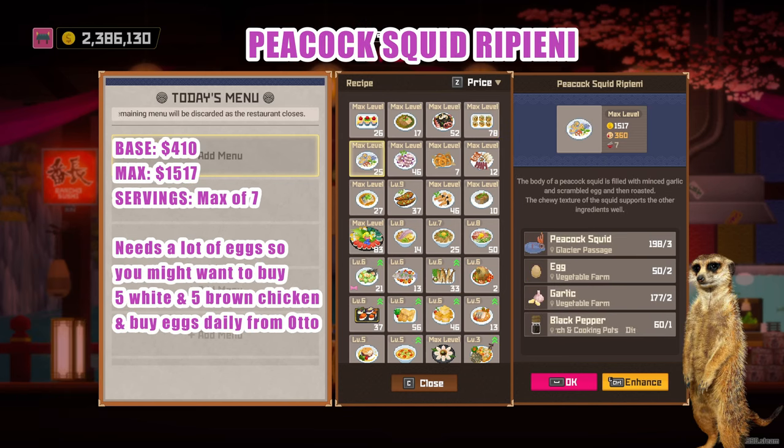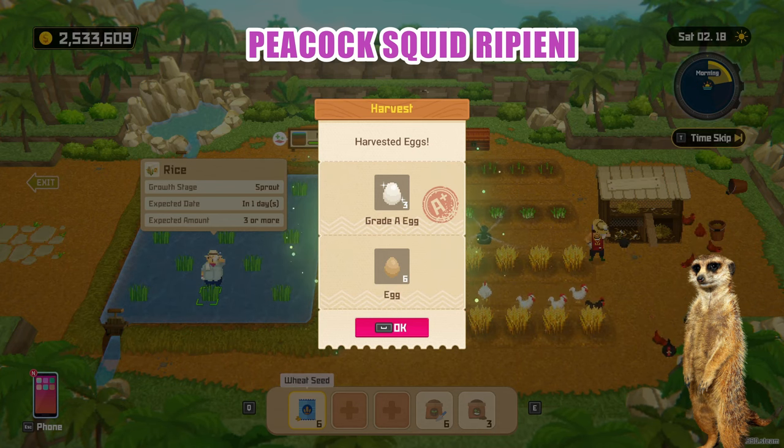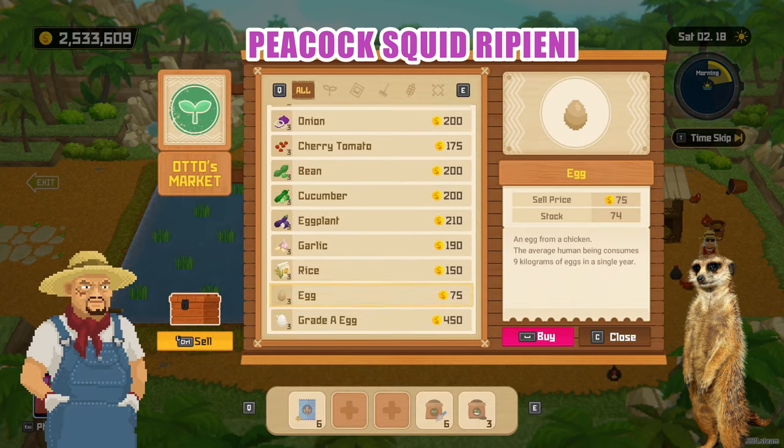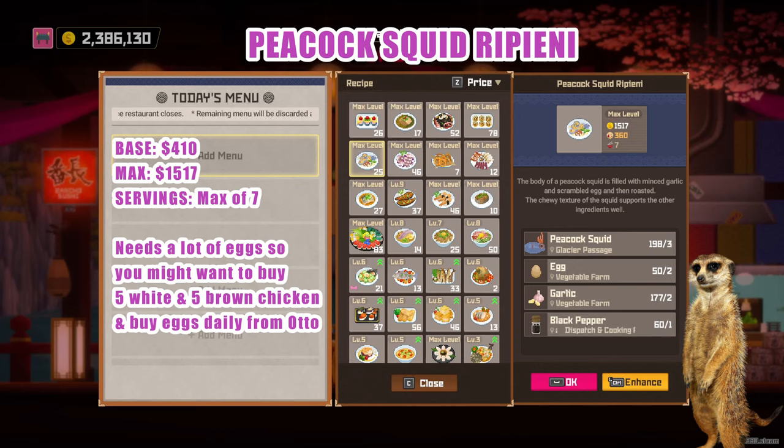Peacock Squid Ripieni — this sells for a base of 410 and serves 7 dishes. My only problem with this dish is that it needs a lot of eggs to level it, so you might want to buy 5 white and brown chickens from Sammy, and buy all of the normal eggs from Otto every day. Complete ingredients are Peacock Squid, Eggs, Garlic, and Black Pepper.